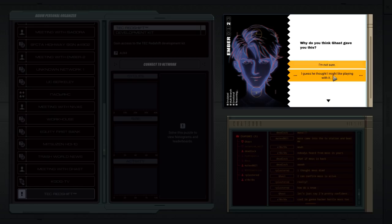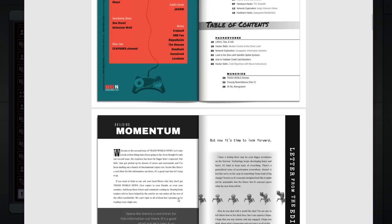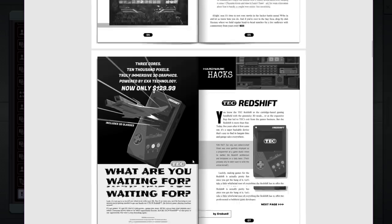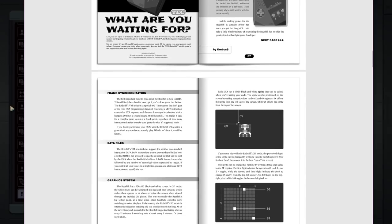Why do you think Ghast gave you this? He's talking about the games console — the Redshift. It was a cartridge-based game handheld with a gimmicky 3D mode. It's known as the expensive flop that led to their exit from the games business, but Redshift is more than that. It's super hackable and awesome, and I'm gonna start hacking it. How considerate of him, such a nice guy.